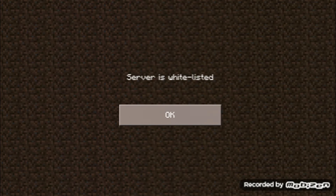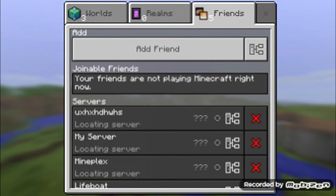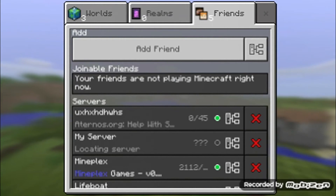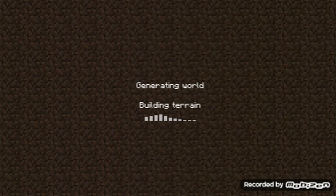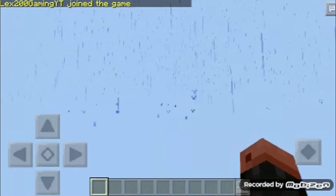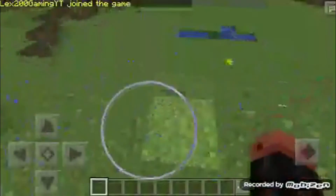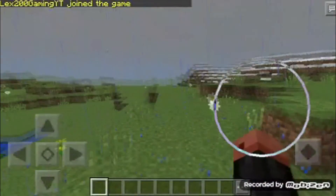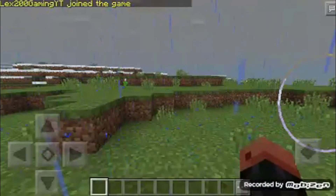There we go, and then you go there. I just got whitelisted, okay. So I fixed it — I forgot to tell you, on the computer if you have it on the whitelist it won't work. And then you can go inside, and then all of a sudden you join in Pocket Edition. Yes, that's how you do it!